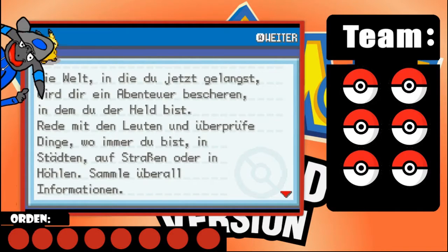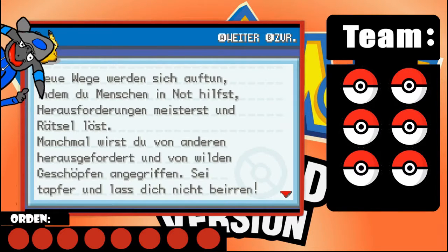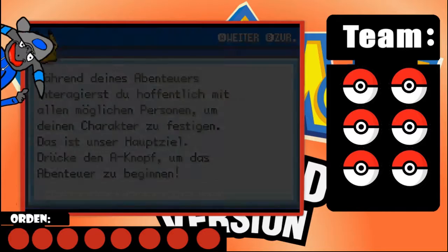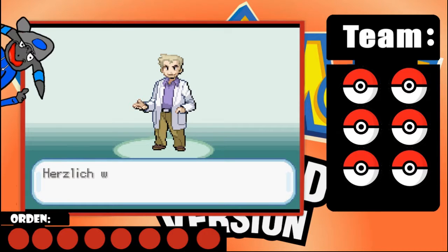The world you're entering will give you an adventure where you are the hero. Talk to people and check things wherever you are - in cities, on roads, or in caves. Gather information everywhere. New paths open up as you help people in need, master challenges, and solve puzzles. Interact with all kinds of people to develop your character. That's our main goal. Press A to begin the adventure!